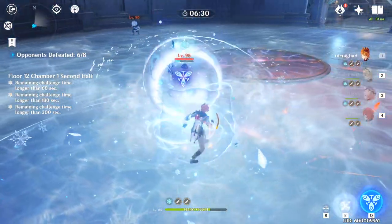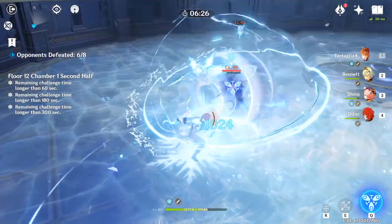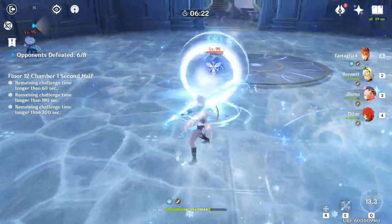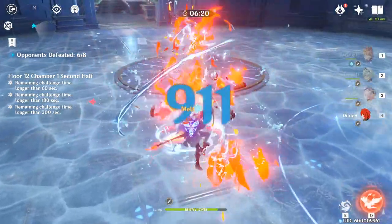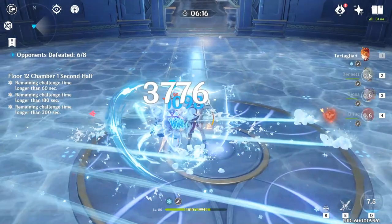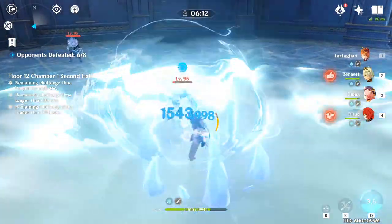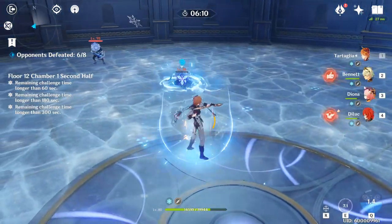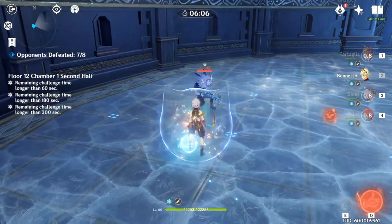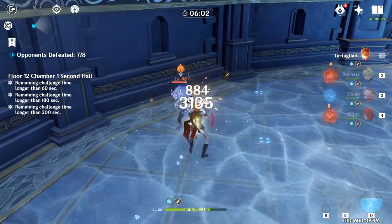Here we're going to kick Diona's ultimate in. The general idea was to just tank through the frost cloud, but it actually deals quite a lot of damage, so that wasn't really an option. I used Childe's ultimate to gain iframes so I wouldn't take too much damage while trapped in the cloud and ensnared. Even though we had been attacking and touched the edge of that ensnare, we didn't actually take any damage, again thanks to Diona's elemental skill.